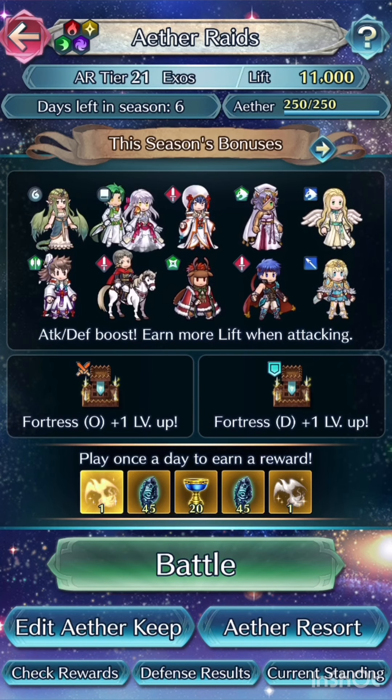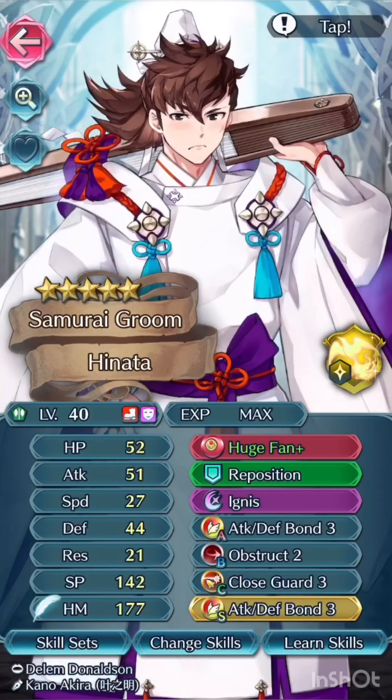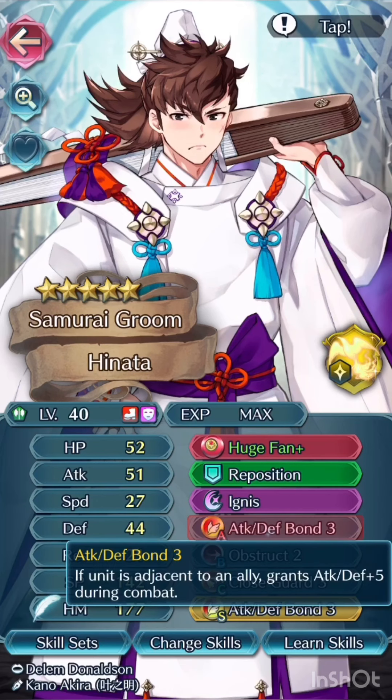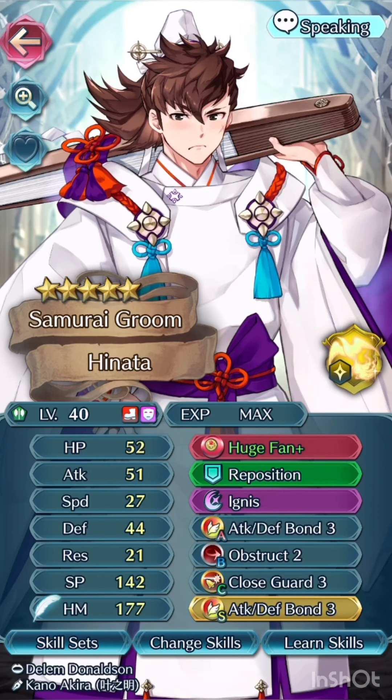This week's bonus unit is Hinata. I have given him defense — he's become a bond bot. He gets incredible amounts of defense once adjacent to a unit. He has like four extra stats to his defense, and then you add on attack-defense bond and huge fan, so he gets effectively plus 14 to his defense. Our good boy Hinata is hitting like 62 defense when he's next to a unit.